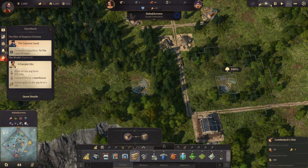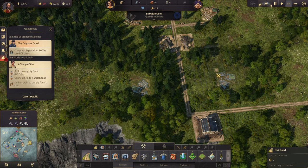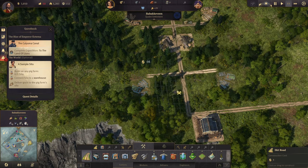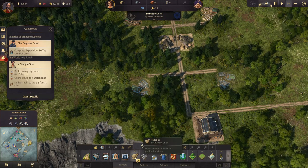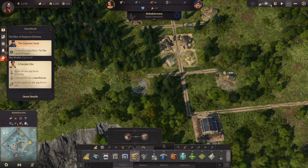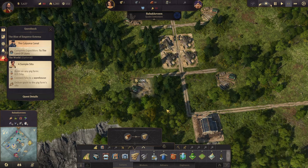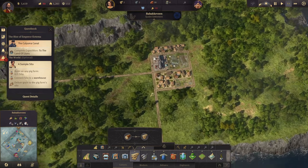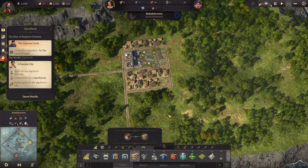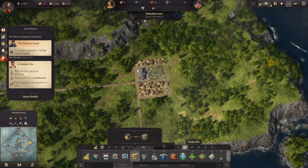We're getting timber here but we need more. Let's get the road going across and build some sawmills. We can upgrade you and you as well.